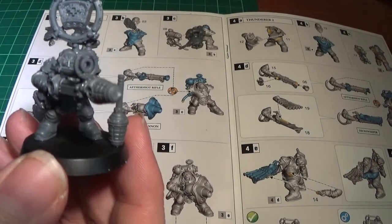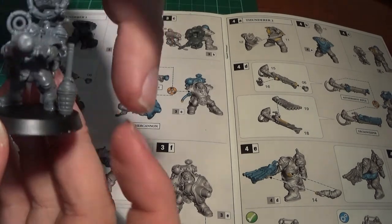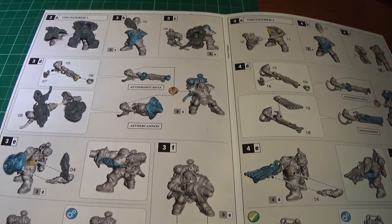So you could get four boxes of these and make a squad which all have the mortar, and just have one with the banner. So there he is - we'll see him again at the end. The next model is exactly the same.